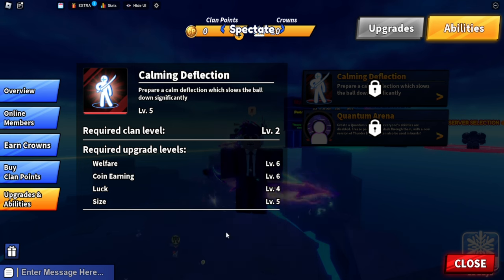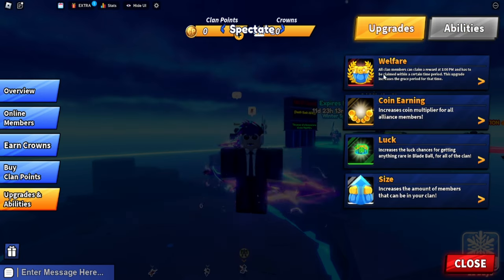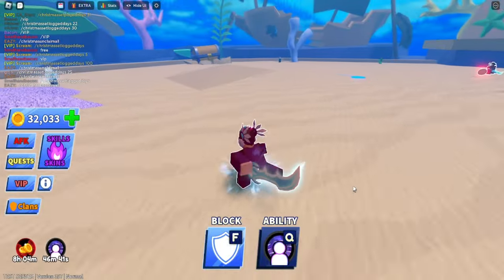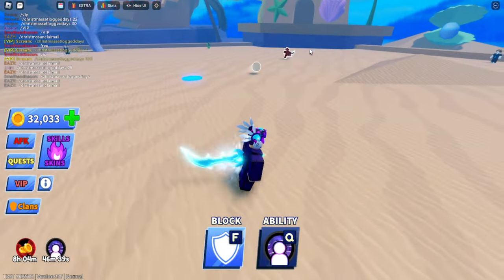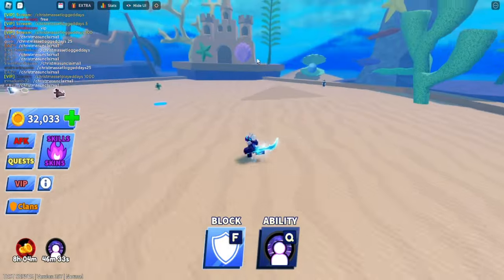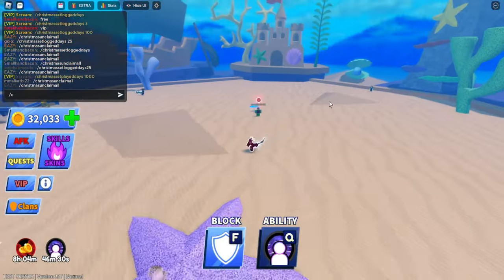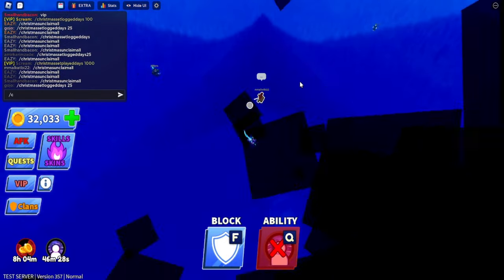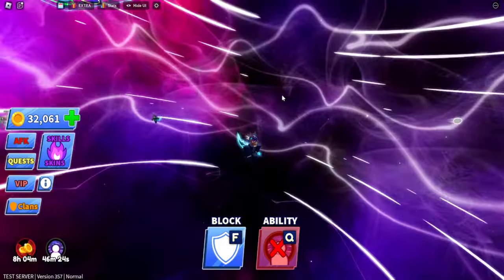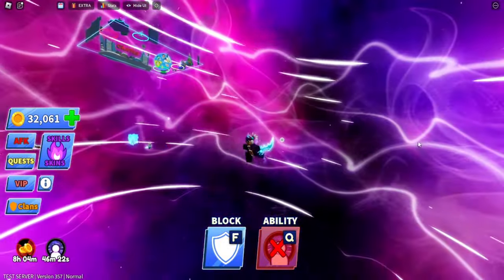So this is how you get the newest ability. In-game it looks blacked out for some reason, so let's see how you can use it. It's not triggered when you get hit - you can use it randomly. From what we know so far, it creates a big domain that blocks out everybody's abilities inside it. And there we go - someone just used it!